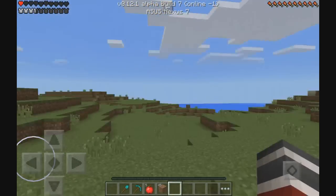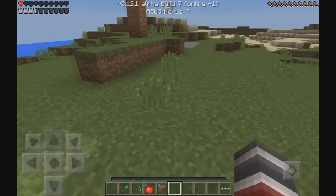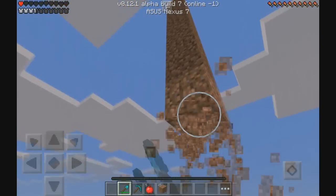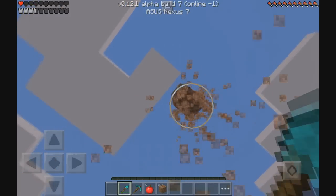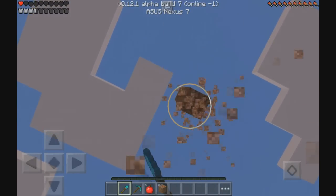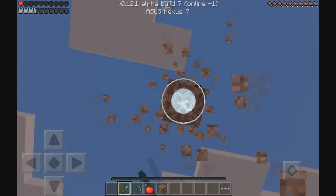Bug-wise, there are going to be a lot. Creative mode doesn't really work — it's set to survival so not many people will use creative, but for some reason in creative mode you can't get items out of your inventory. I can use the give command in creative mode to give myself items and that works fine, but for whatever reason I just can't select stuff from my inventory.